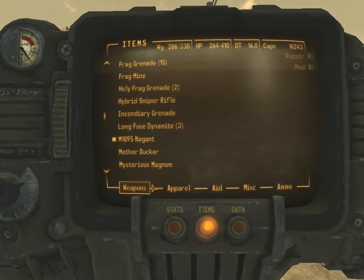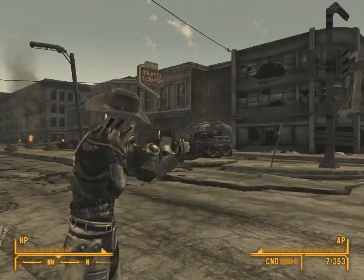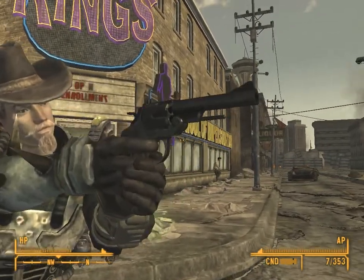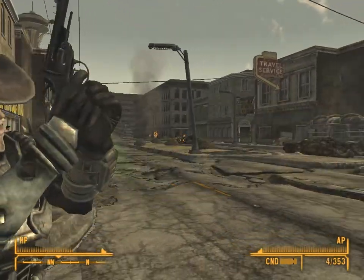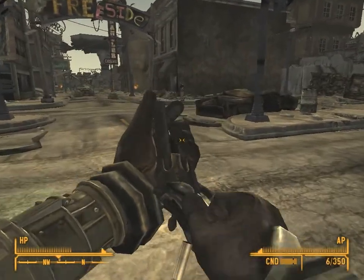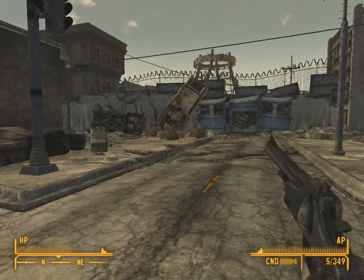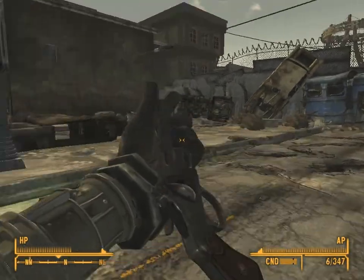So this weapon is called the N1895 Nagant Revolver, as you can see right here. This is the Magnum model, but it has a custom texture and also nice sounds — I think they are from the vanilla game — a nice drawback, a really nice revolver. The reload animations are not that bad. I think that's mostly all from the vanilla game and the only custom thing here is the texture.